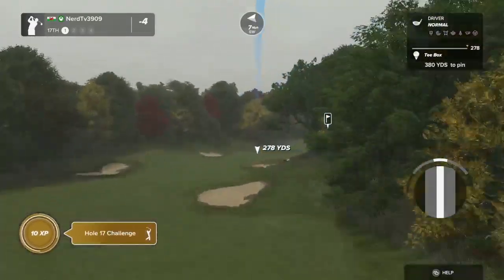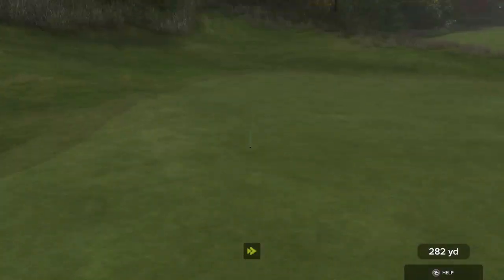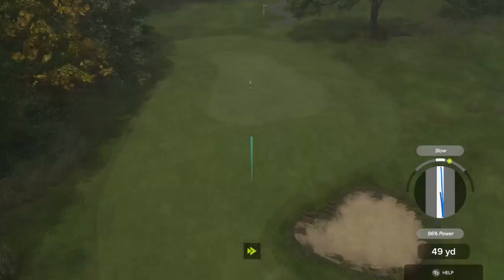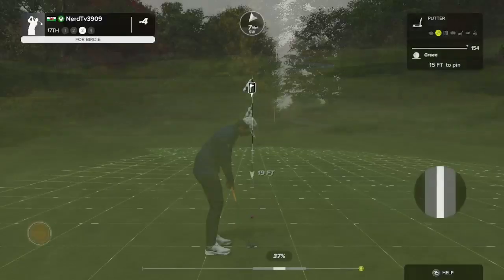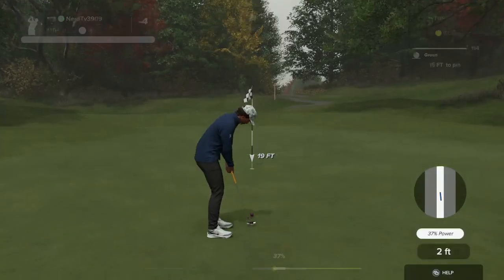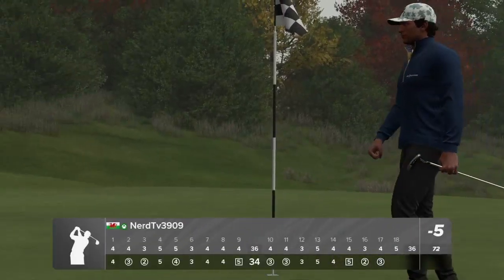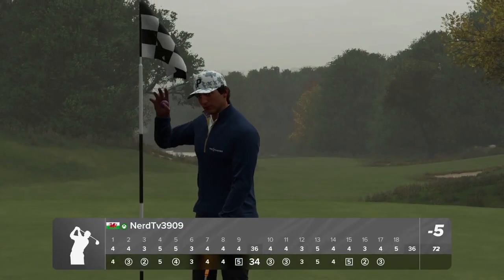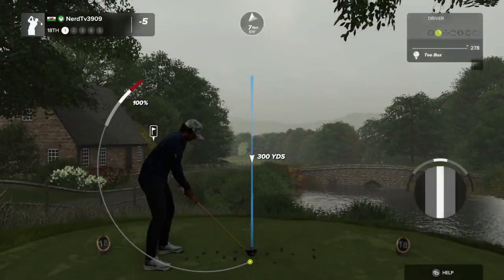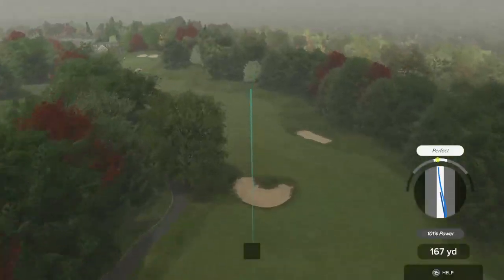And here we have a lovely par four hole. Yep, that was a good swing — well done. Setting up here about 105 from the pin. Good job — this one's about 15 feet. Oh, it's getting there, and that drops in for birdie number seven today! That hole brings things down to five under for you, and teeing it up now for the final hole.